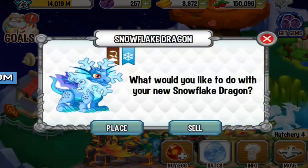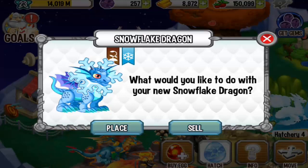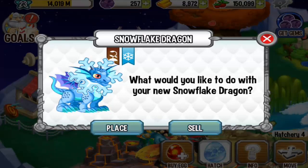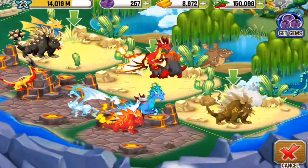For today, the Snowflake Dragon has finished incubating. This is a simple dragon to get. All you have to do is breed the Terra Dragon with the Ice Dragon. So let's place it into a Terra Habitat right here.